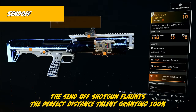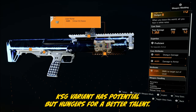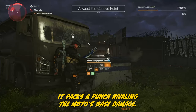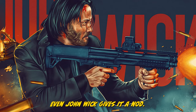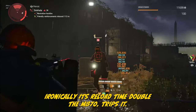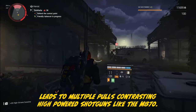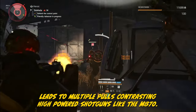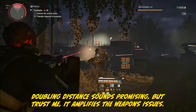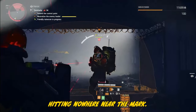The Send-Off shotgun flaunts the Perfect Distance talent, granting 100% optimal range. Complete Technician field research to claim it. The KSG variant has potential but hungers for a better talent. It packs a punch rivaling the M870's base damage, and it holds 12 rounds — delaying reloads. But ironically its reload time is double the M870's. Shotguns demand aggression, not waiting. Subpar handling leads to multiple pulls, contrasting high-powered shotguns like the M870. This bullpup thrives when pressed against the enemy's nose, but doubling distance amplifies the weapon's issues. This sits on the poo-poo list, hitting nowhere near the mark.